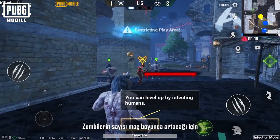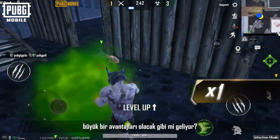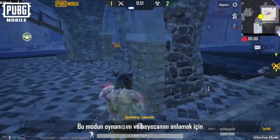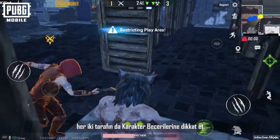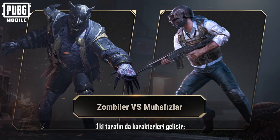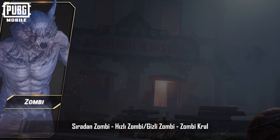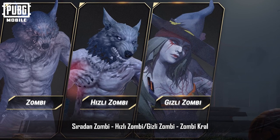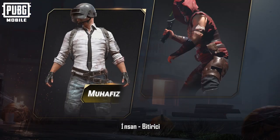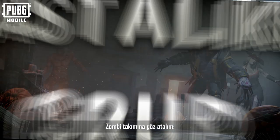Does it feel like the zombies have a great advantage because they'll grow in number as the match goes on? Pay attention to the character skills of both sides to experience the gameplay and excitement of this mode. The characters of both sides can evolve: Default Zombie, Fast Zombie, Stealth Zombie, Zombie King, Human, and Vanquisher. Let's take a look at the zombie faction.